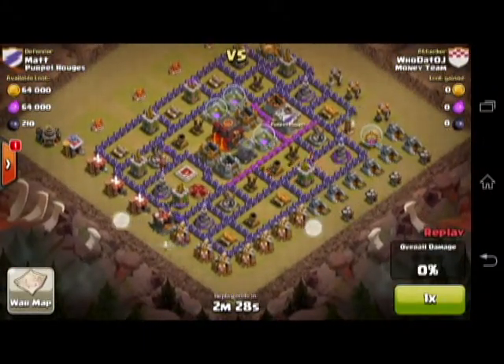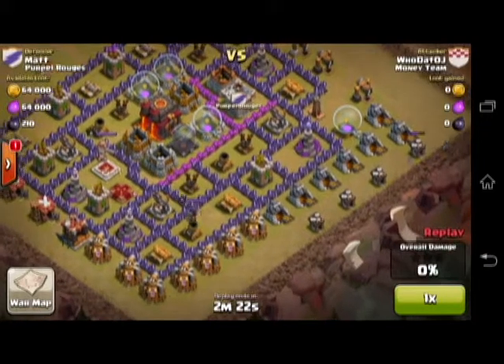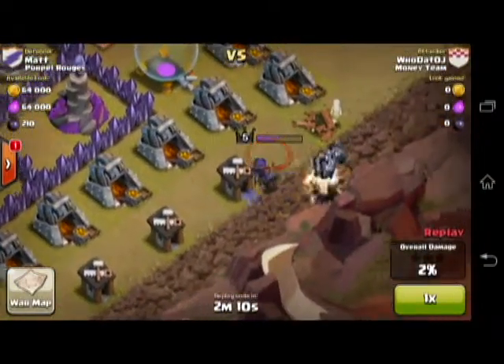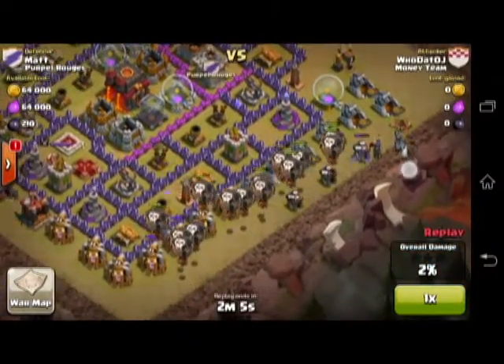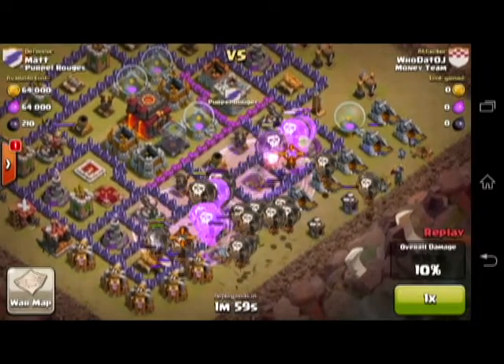That made him the perfect victim for my favorite strategy, which is the balloon-minion strategy. If you haven't watched my video on the balloon-minion attack strategy, I'll put a link in the description and an annotation on screen. The first thing I did, as always, is lure out their Archer Queen and took her out with a couple minions, then followed that up with a bunch of balloons. I generally drop them in a line and in rows, then small clusters after that. Then I dropped two Rage Spells to speed them up.